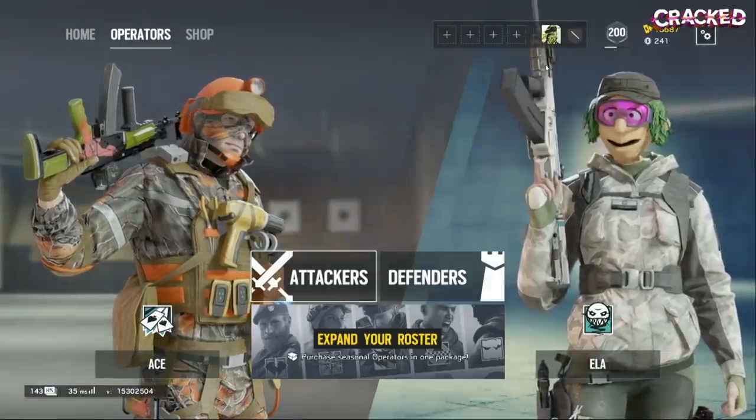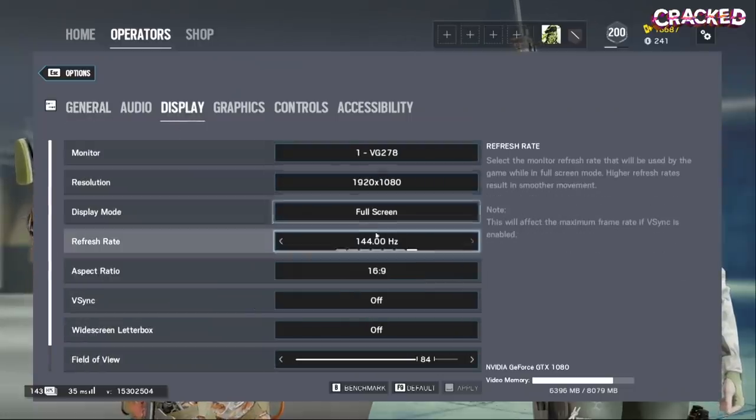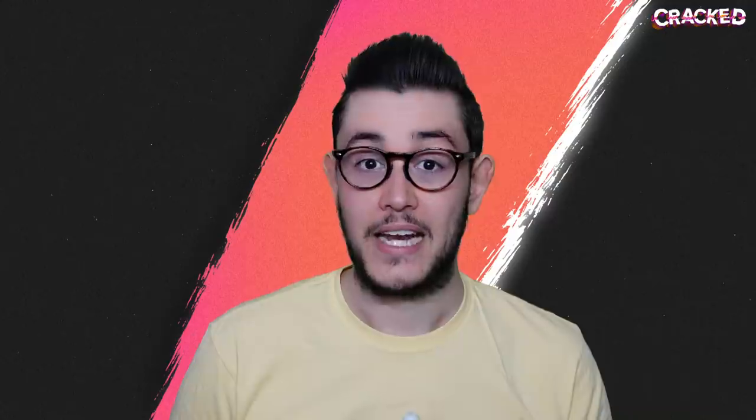Stretching a resolution requires reverting your game to a smaller non-native aspect ratio — most commonly 4:3, 16:10, and 5:4 in that order — and full-screening it such that the black bars that would normally appear on the sides are replaced with a reduced yet widened field of view. How exactly do you do this? Well, it depends on the game. In Siege, it is extremely straightforward: go to Options, click Display, and simply lower your aspect ratio. You don't even need to touch the resolution.